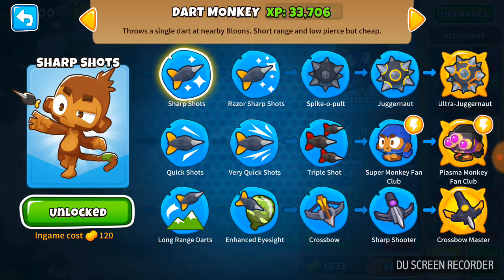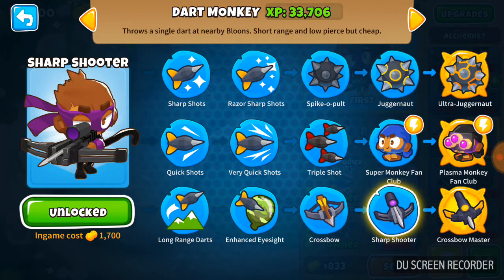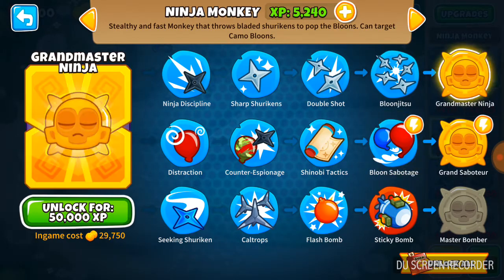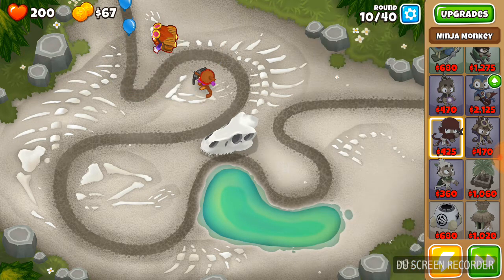I want to show you something on the upgrades right now. See how it says dart monkey XP? For every balloon pop you get a tiny bit of XP, and that XP you'll be able to use for upgrades. You can permanently unlock upgrades, but every game you still have to buy them. Tier five is basically a tower so overpowered that you can only have one tier five tower in the whole round. I think I've only got 5,000 XP and I need 50,000.